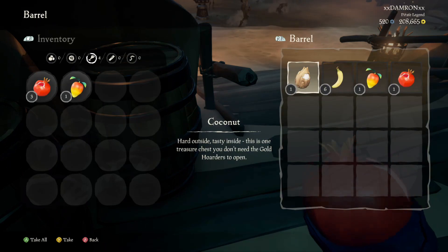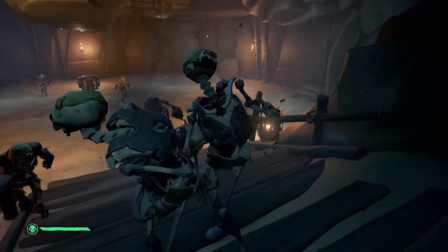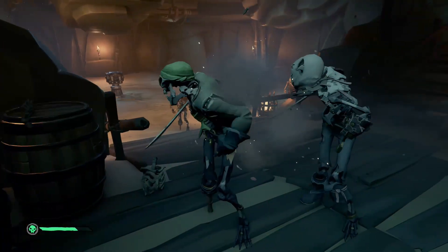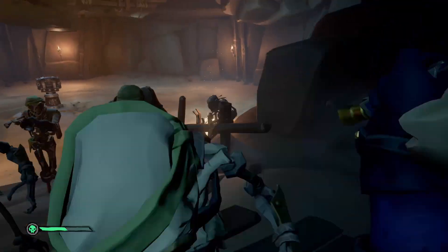Intermediate tip number ten: skeletons block bullets. Whenever you're fighting at a skull fort or in tall tales against lots of skeletons, back up so the melee skeletons are in front of the weapon skeletons — they'll block the bullets for you.